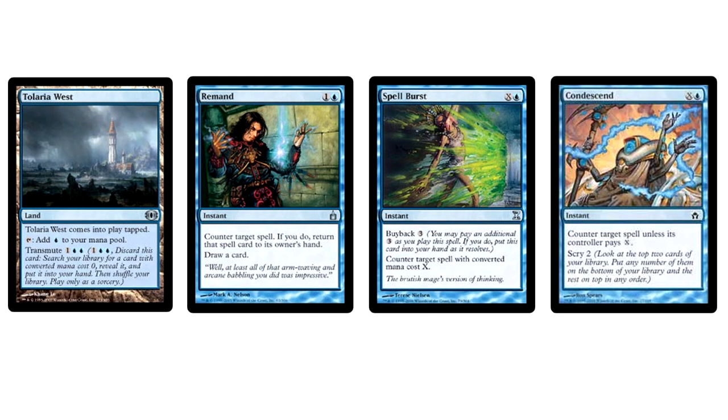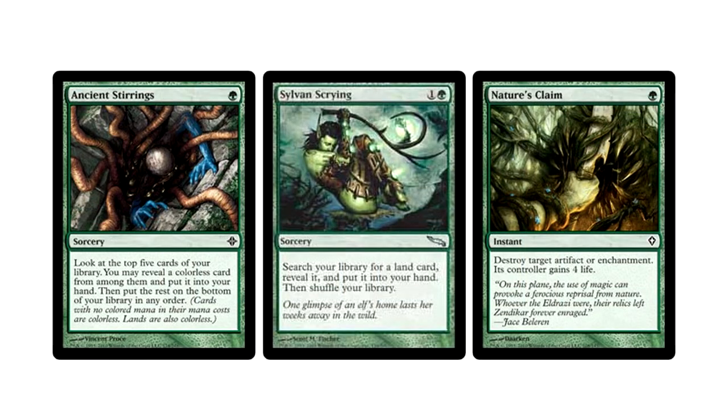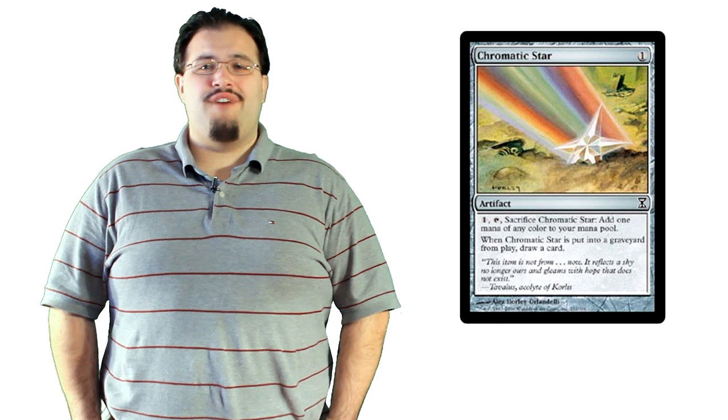One variation runs Tolaria West, some islands, and countermagic like Remand, Spell Burst, and Condescend. Another variation, still Urzatron, runs Monogreen with Ancient Stirrings, Sylvan Scrying, and Nature's Claim. You'll know if you fight against this deck because no other strategy is going to be rushing out Expedition Map or Chromatic Star, especially now that Eggs is dead.